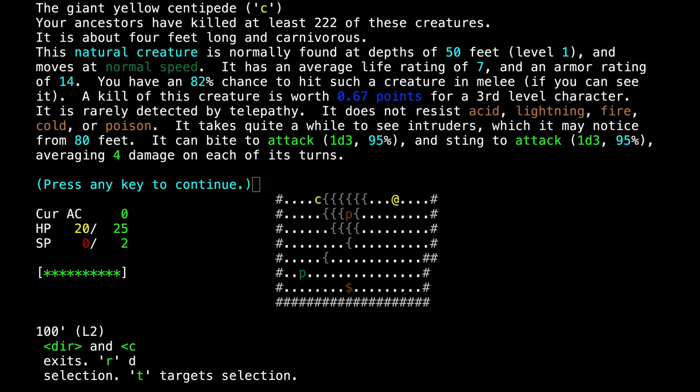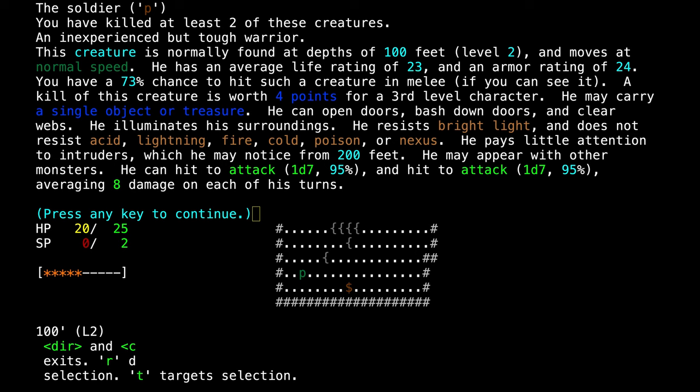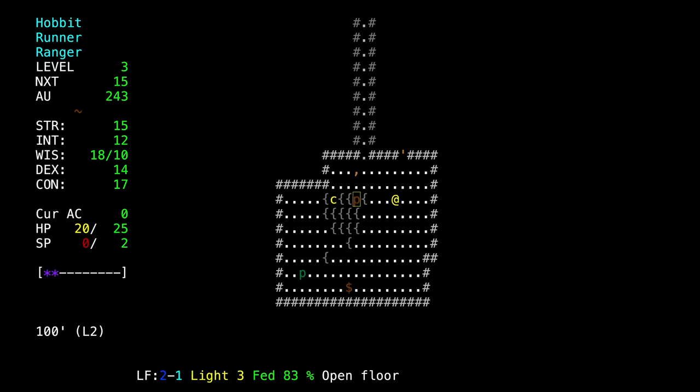The giant yellow centipede has woken up. He has a low attack of 4 average damage and a life rating of 7, so we're not too worried about him right now. We're going to focus on our soldier, who is now wounded but has 23 total average hit points. We got a good hit and he is fleeing. I think he ran up the hallway.